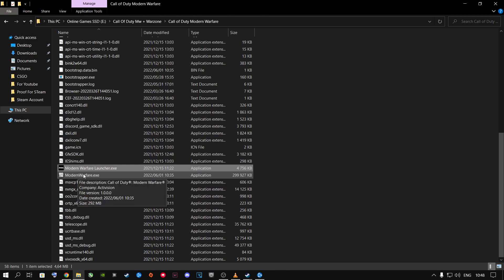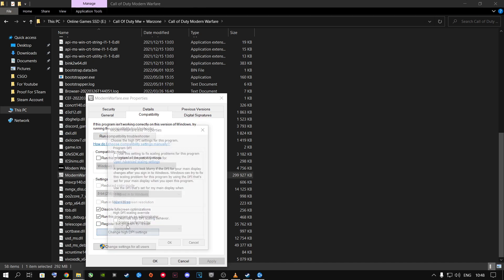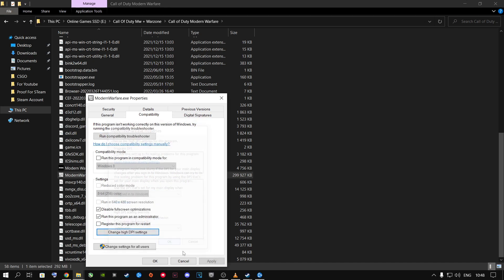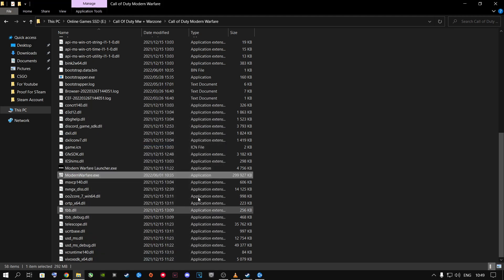Once you're done with that, go to ModernWarfare.exe and do the exact same thing: Compatibility Mode, Disable Full Screen Optimizations, Run This Program as Administrator, Apply. Then Change High DPI Settings, set Override to Application, OK, Apply. Then do Change Settings for All Users once more and repeat the same steps — Disable Full Screen Optimizations, Run as Administrator, Apply, High DPI Override set to Application, OK, Apply, OK.